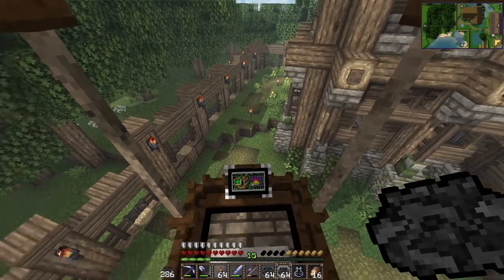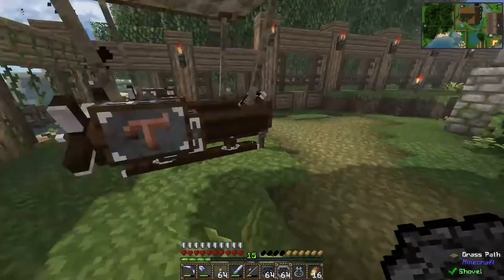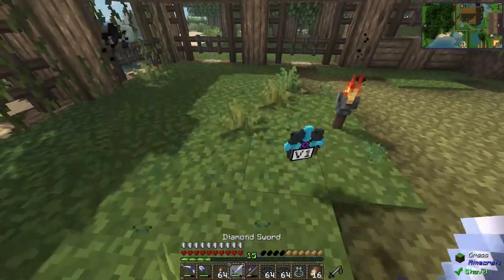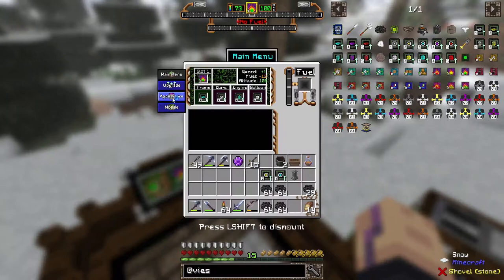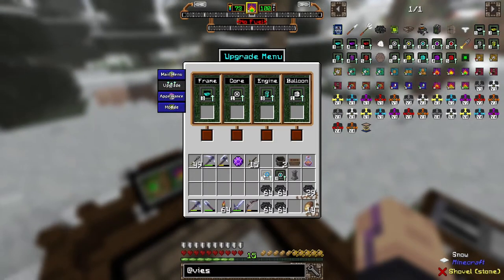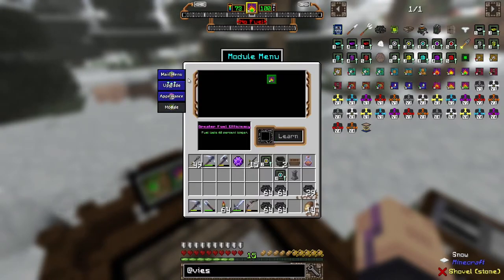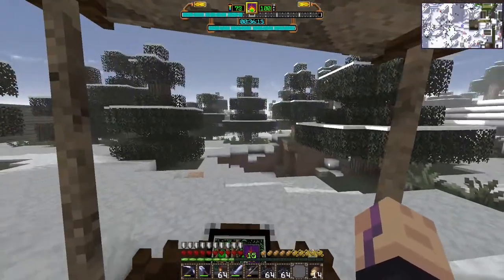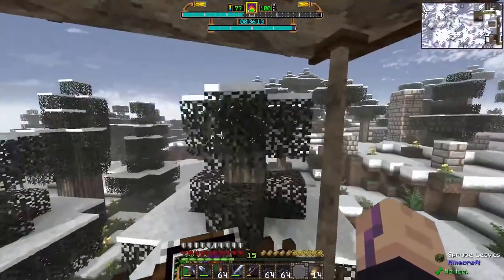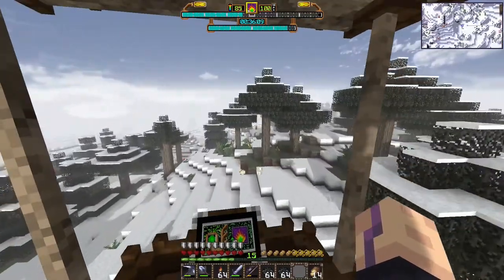I think we are ready for the End again. Hopefully it works there and we don't need a higher altitude. May as well take our airship to go to the End portal. I just went back and made the core upgrades too — these already give us speed so we don't need modules for that. Oh yeah, that is much faster than before!